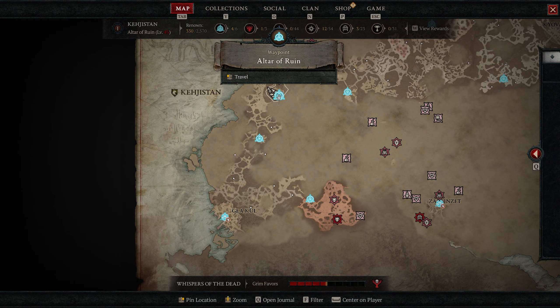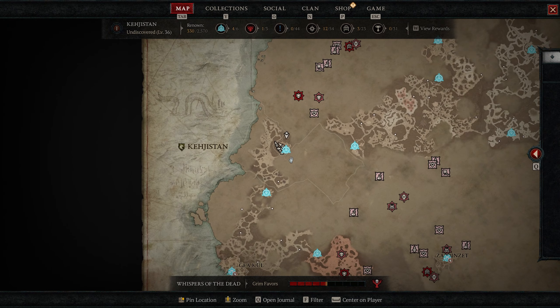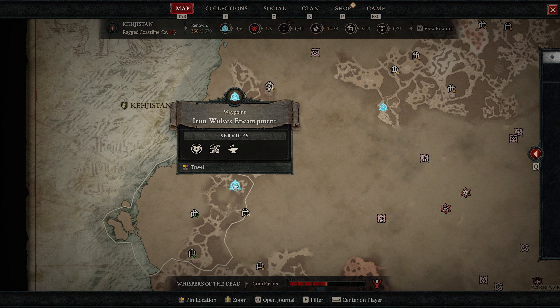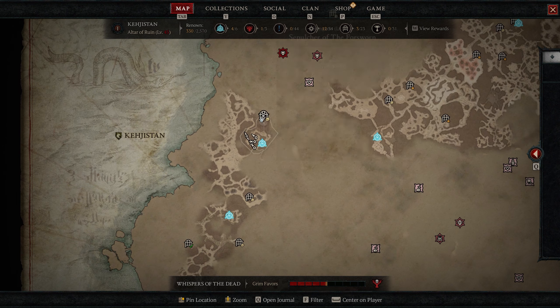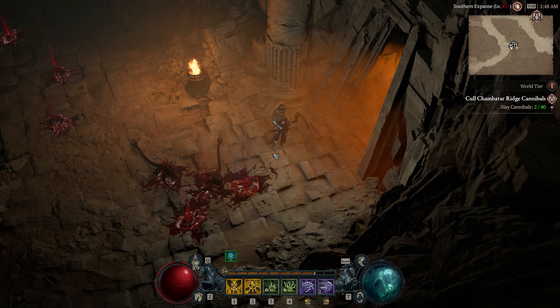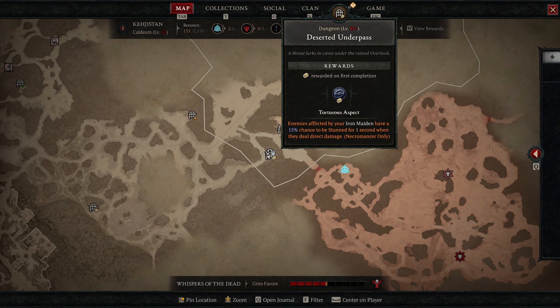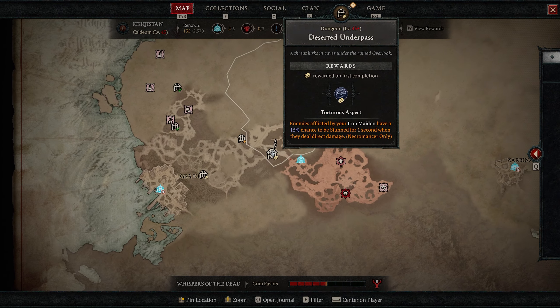Next in act four is all the way up north at the Sepulcher of the Forsworn, closest to the Altar of Ruin waypoint. This one is also inside a stronghold, so you'll need to complete the stronghold first — the closest waypoint nearby is Iron Wolves Encampment. This aspect makes your golem have a 1% chance to reduce its active cooldown by two seconds and a 1% chance to spawn a corpse each time it damages an enemy with its normal attack.